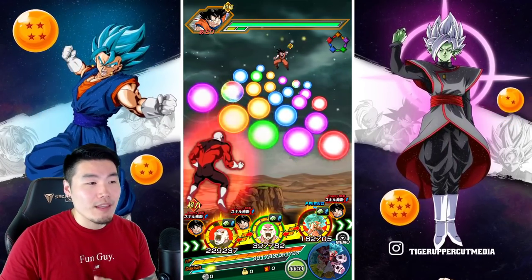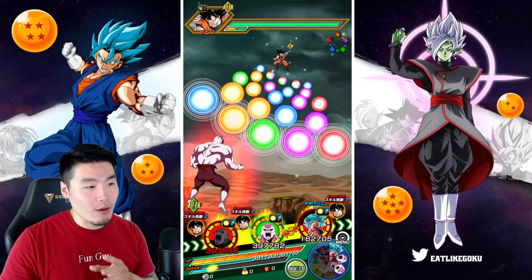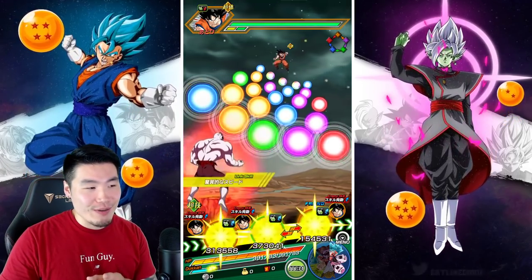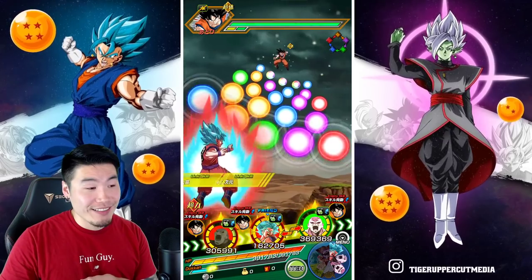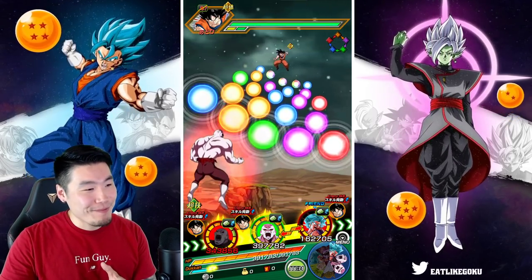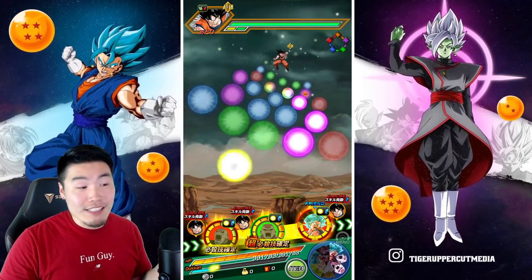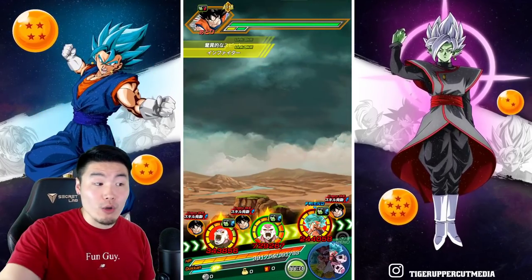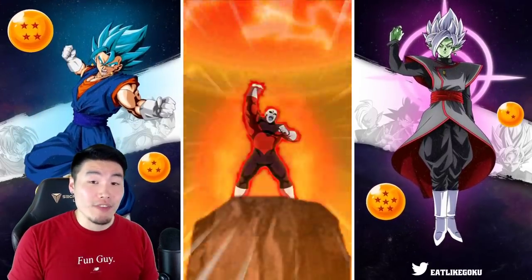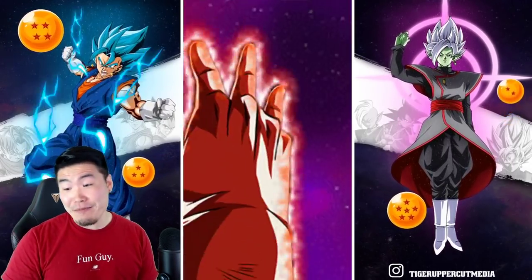I'm going to let the STR Jiren super first so we can get the ultra super off with the new Jiren. Hold on — is the new Jiren like super tiny or is that just me? Goku looks bigger than Jiren, that's not right. Anyway, aside from the sprite inconsistency, the STR Jiren supers first which also lowers the enemy's defense, allowing Jiren to get attacks effective against all types.